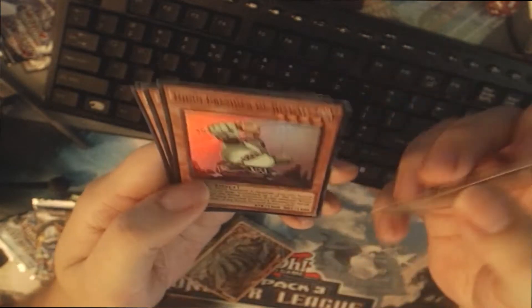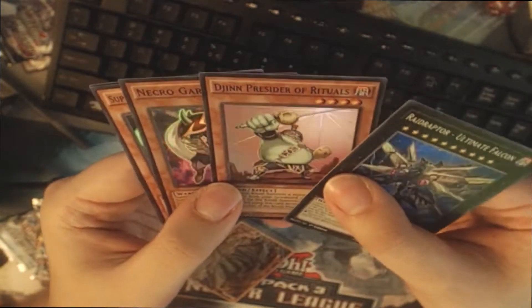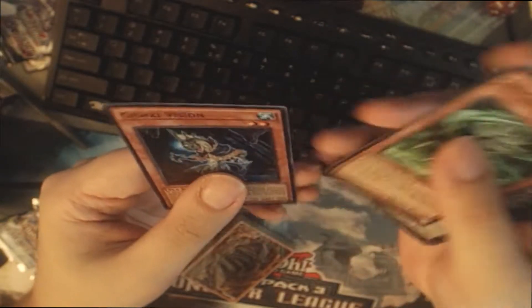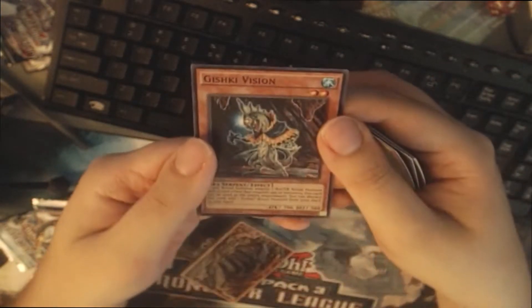What is this from? The Secret Force has the Djinn Releaser of Rituals. Necrogardener from Secret Forces, Super Quantum Green Lair from Wing Raiders. This might actually be a good one. And Kashiki Vision from Secret Forces. Really weird assortment of foils.